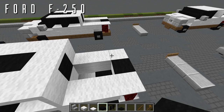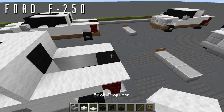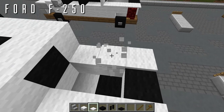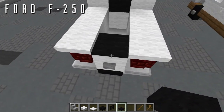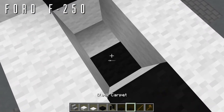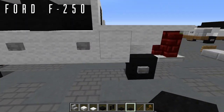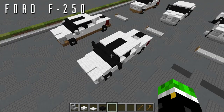Next, raise the bed as well — everything goes from carpet layer to trapdoor layer, including the black carpet in the center. Also replace the black carpet inside the bed that was exposed when we pushed up the suspension and knocked out the block beneath it.